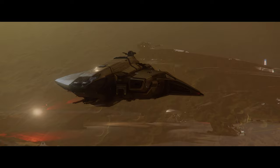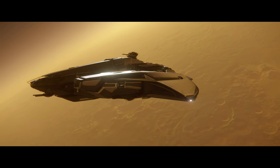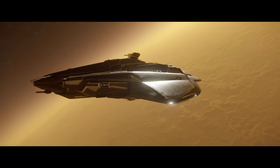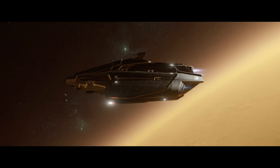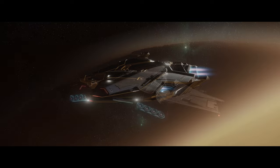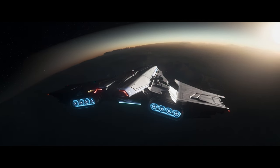Next is hover trolleys: players can purchase hover trolleys at cargo decks in space stations and Dumper's Depot in landing zones. These can be retrieved and stored via freight elevators, and these new hover trolleys can navigate much rougher terrain than wheel trolleys.